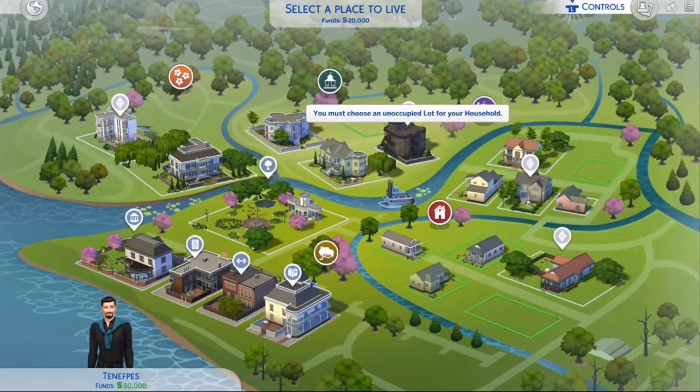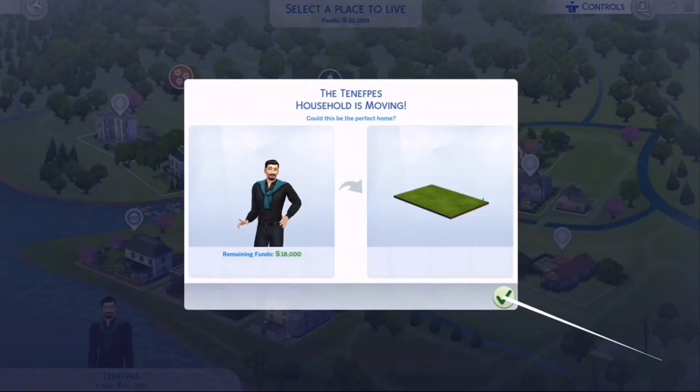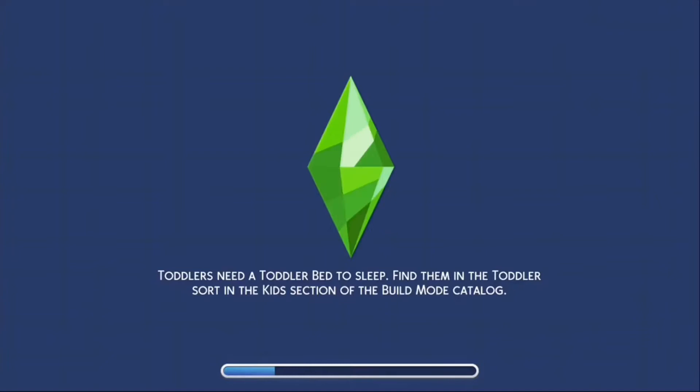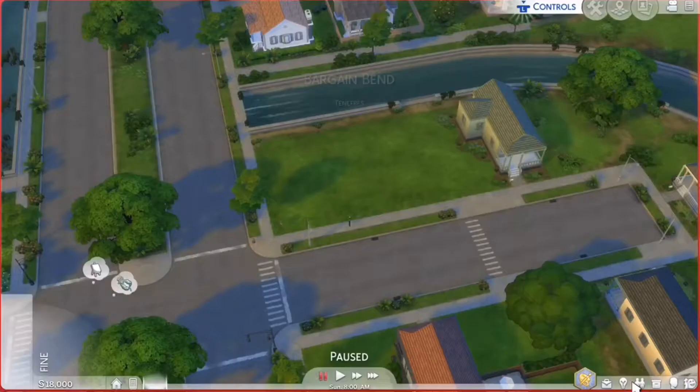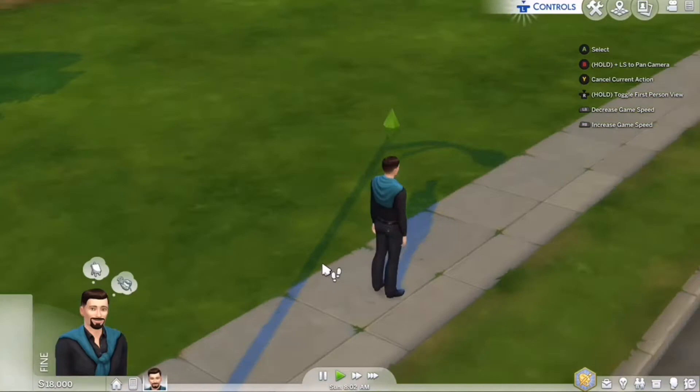I've looked around at all the houses and I kind of want to live in the little neighbourhoods. Out of all of these three, this one here looks the best — it's the cheapest but it's also the biggest. And most importantly, it's got a neighborhood.